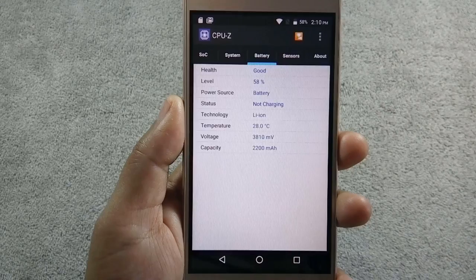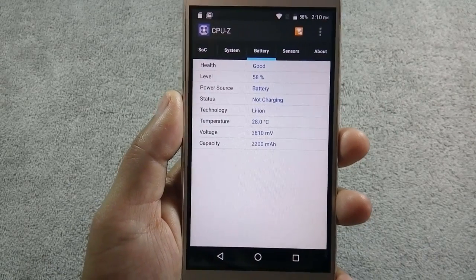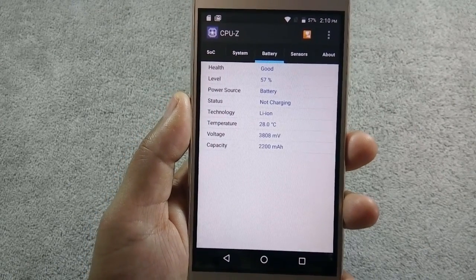Let me show you the initial battery percentage. Battery is 58% at the moment and the time is 10 past 2 p.m.